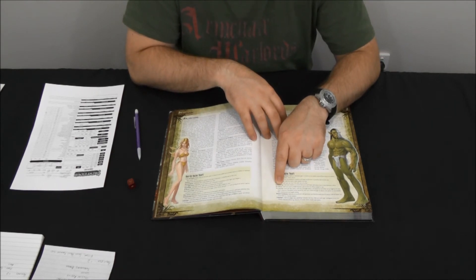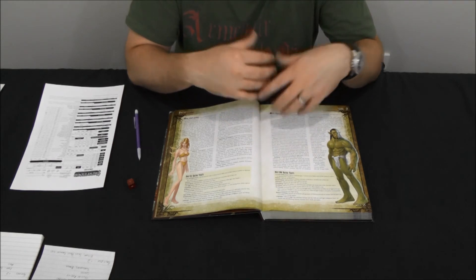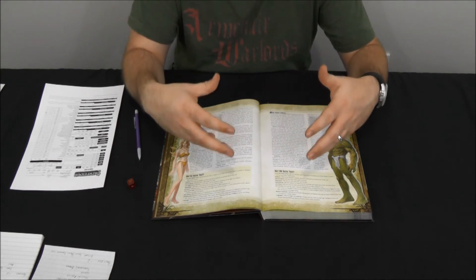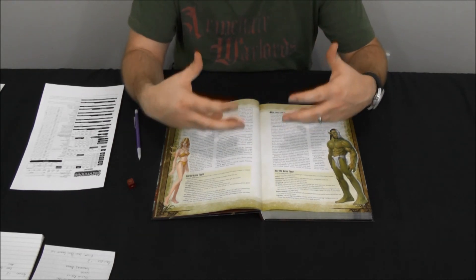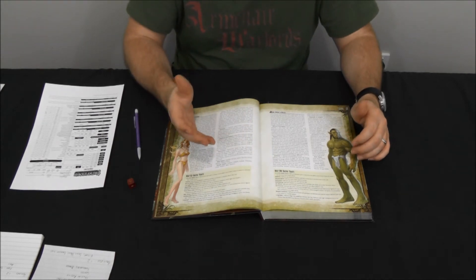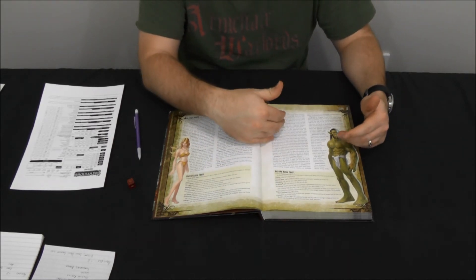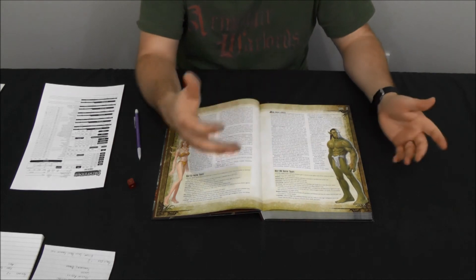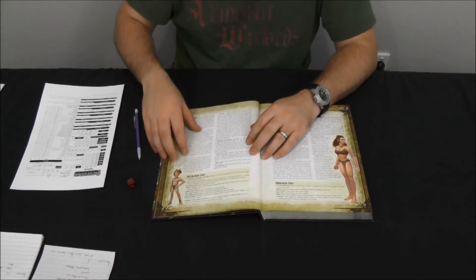Just like the half-elf, half-orcs are considered Orc-Blooded — they count as humans when under effects that affect humans, and count as orcs when a spell or effect targets orcs in particular. Their last notable ability is Orc Ferocity: once per day an orc can go into a furious state — a weakened, watered-down version of a barbarian's rage. All it does is allow them to continue standing and fighting for one more round after they should have dropped unconscious. Because of their flexible ability score and combat-related traits, half-orcs make good barbarians and fighters, but can function in pretty much any role.